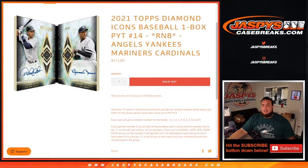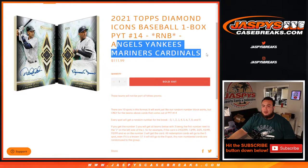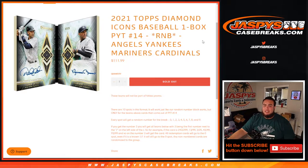What's up everybody, Jason for Jaspies casebrakes.com — 2021 Topps Diamond Icons baseball, one box break, pick your team, number 14. Sells off that break with the Angels, Yankees, Mariners, Cardinals. You get a piece of these teams for this specific break. Random number blocks — the way it works, you get a random number from 0 through 9.